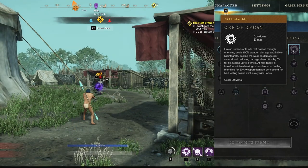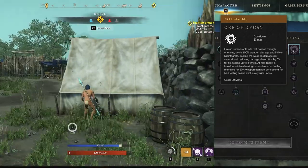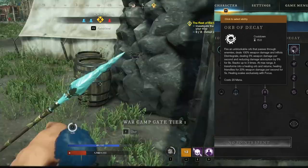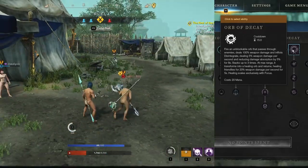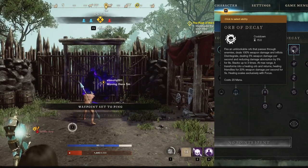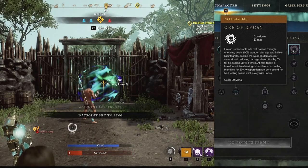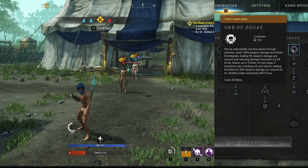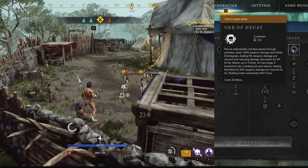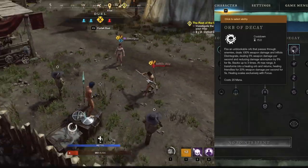Some fun notes about the orb: it's unblockable and not considered a projectile, so not even Maelstrom can stop it. The orb travels 20 meters out or until it hits a solid object like a wall, rock, or ground, then travels 20 meters in the opposite direction from impact. I tested this by standing 5 meters from a gate with a buddy 15 meters behind me — firing at the gate sent the orb 5 meters out, hit the gate, then traveled 20 meters back and hit my buddy with the regen. Another fun trick: if you stand slightly off ground level and look down, the orb bounces straight up out of the ground for the healing — funny, if not practical.